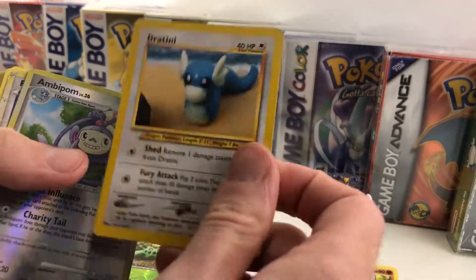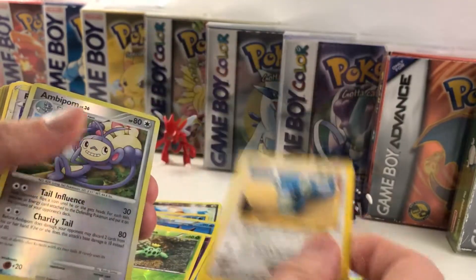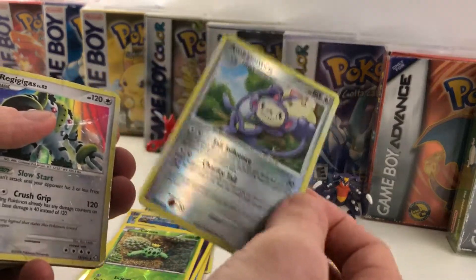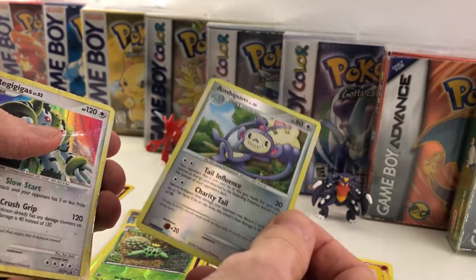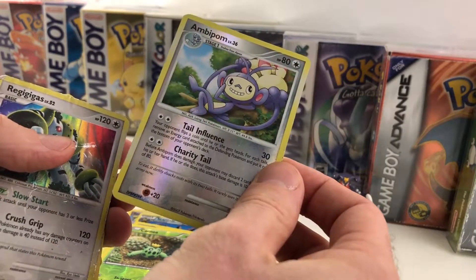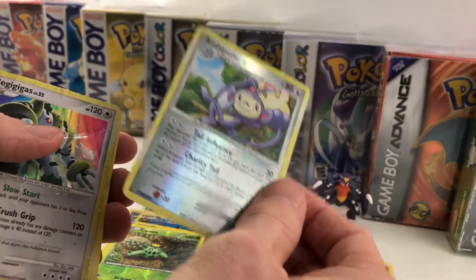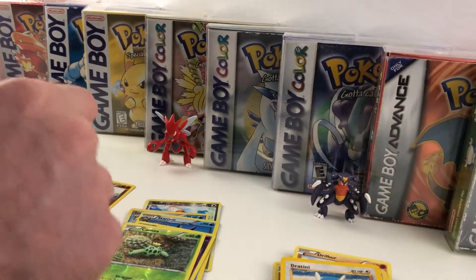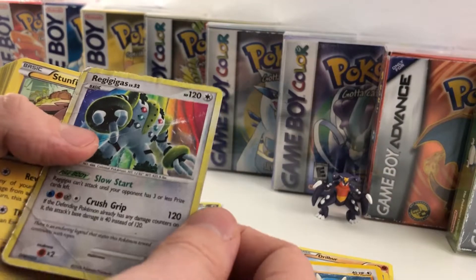Dratini — very cool. I love that clay effect; I've always said the clay effect's one of my favorites. We've got Ambipom — that's a rare, very cool evolution for Aipom. Talking about Space World once again — Aipom looks completely different in that game. If you guys haven't seen it, you've got to check out all the cool variations; there's a lot of really cool different-looking stuff.